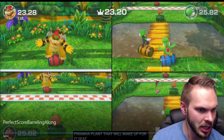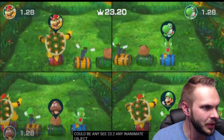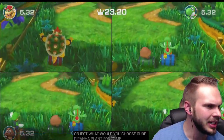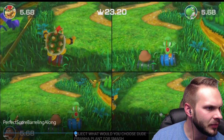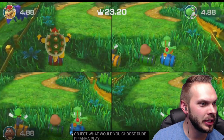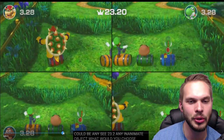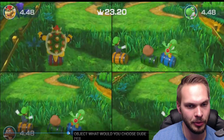Tip number three: you want to go for the areas that have the least amount of grass. Watch the very beginning here — watch how I go to the very edge on the left, almost touching the grass before I sneak through. That's because it's the path of least resistance. The center has a lot of grass and it's going to slow you down a lot.